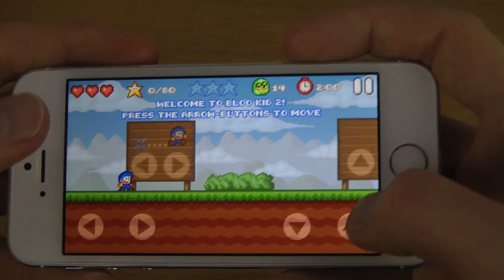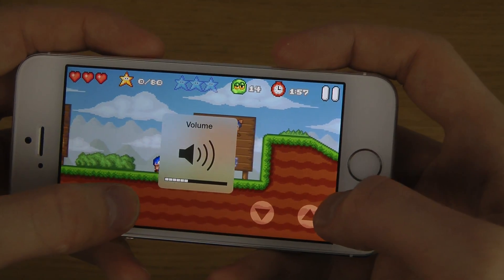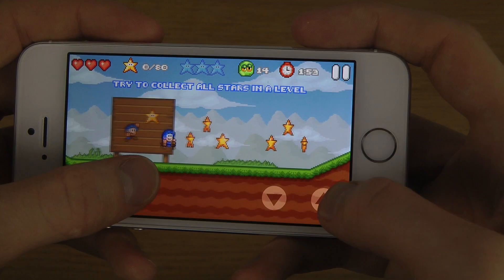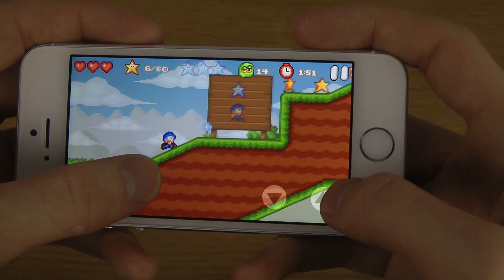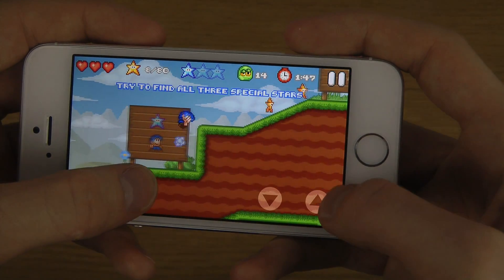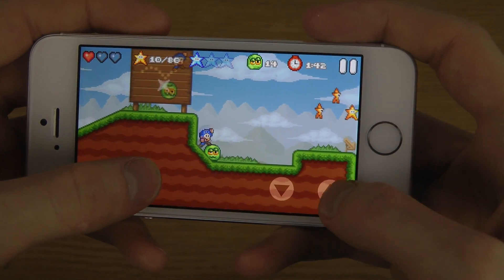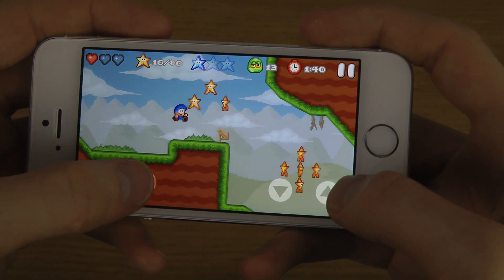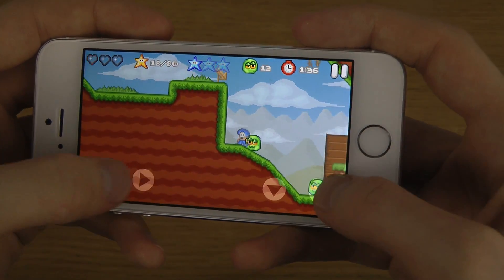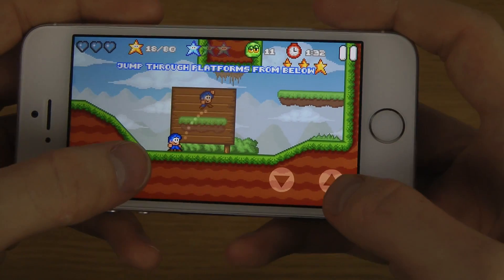I'm just gonna skip that intro. You can jump here and gather stuff. You want to tap on that enemy or jump on top of him to kill them.